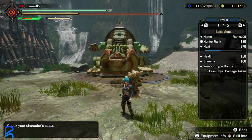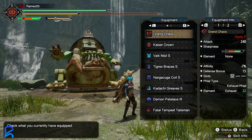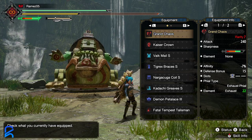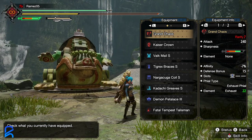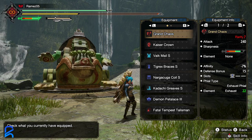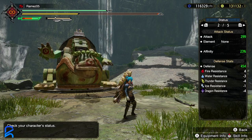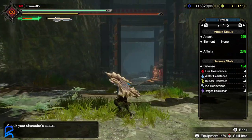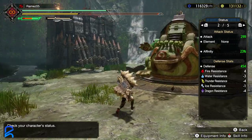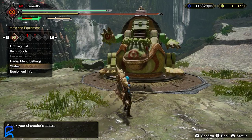Let's go over each build one by one. This here is the Diablos Switch Axe build — the newest version that came out with update 2.0 — with 240 base attack. I've updated the rampage skill deck, giving it about six percent more affinity, so we're offsetting some of the negative affinity so that we have 23 base plus 50 from Weakness Exploit.